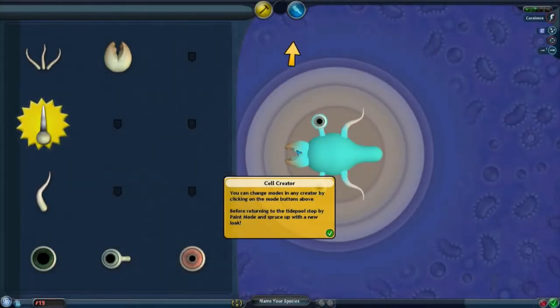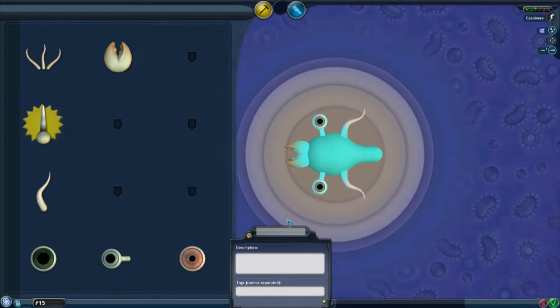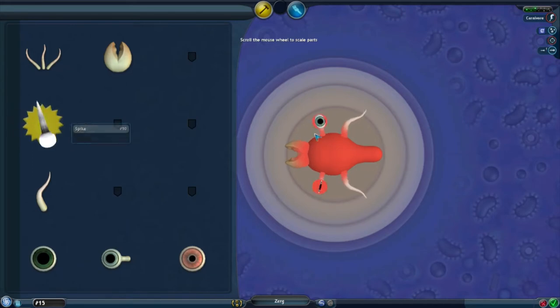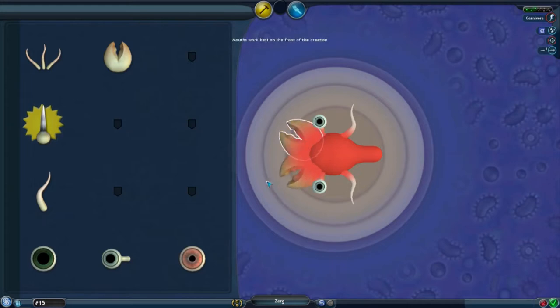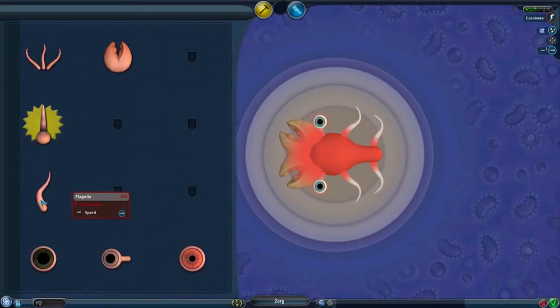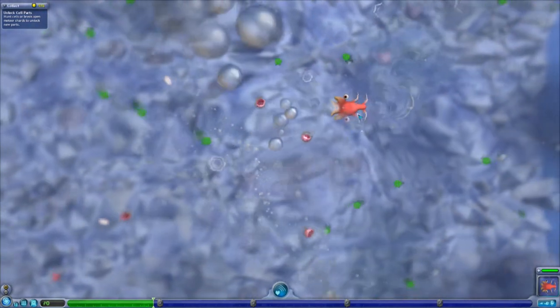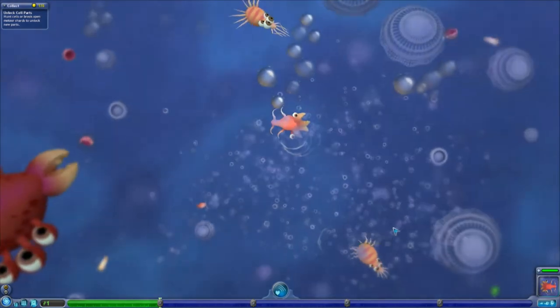It does show little cutscenes like that — once you've seen it for the first time we'll probably just skip over the rest. So we're going to give ourselves a very Zerg-like theme. We'll call ourselves the Zerg and make ourselves red because the Zerg are red. I'm going to expand my mouth a little bit and give myself two mouths. I'm also going to add these things called flagella, which will make my cell a lot faster. I do value speed over anything else for hunting creatures — so now we're twice as fast as before. Later on we're going to get more parts to become even stronger.